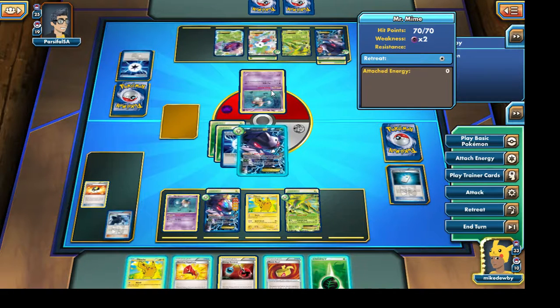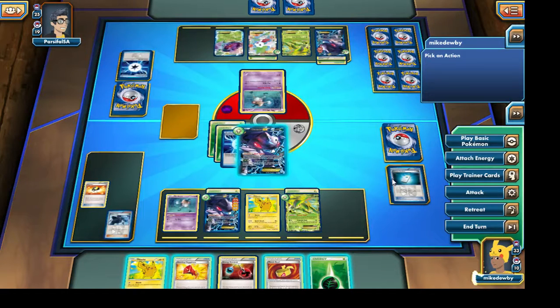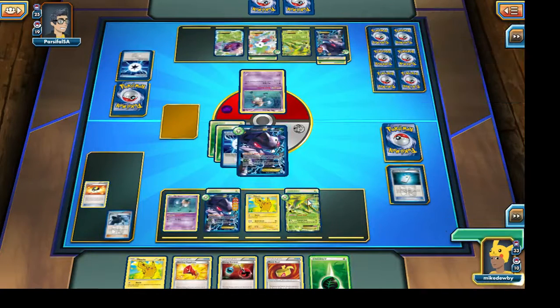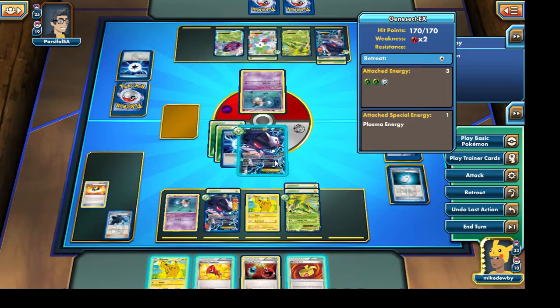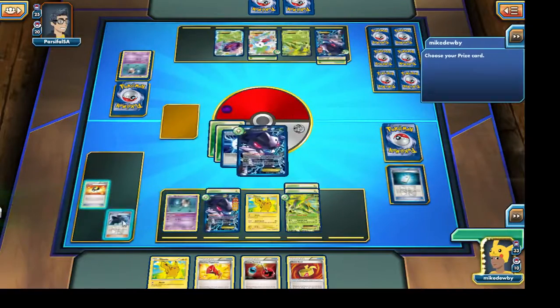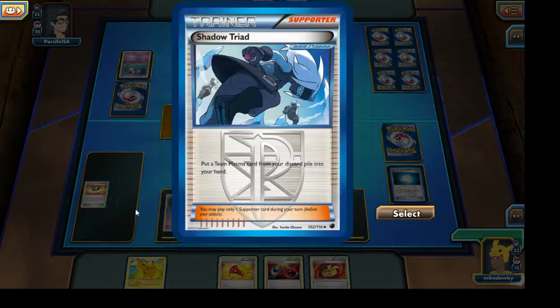It looks like our opponent is going to bring out a Mr. Mime because he needs another turn to power up his Shaymin EX. Unfortunately I don't have any Plasma Energies to lure out one of his benched Pokemon. So I am going to attach a Leaf Energy to our Virizion EX — I think Virizion EX would be the wisest choice. I'm going to go right ahead and knock out that Mr. Mime and grab ourselves a Shadow Triad.